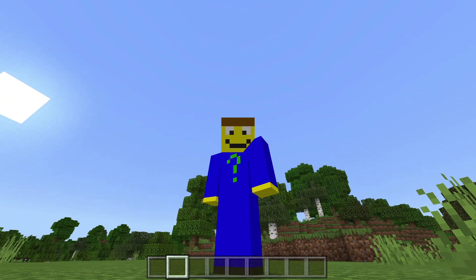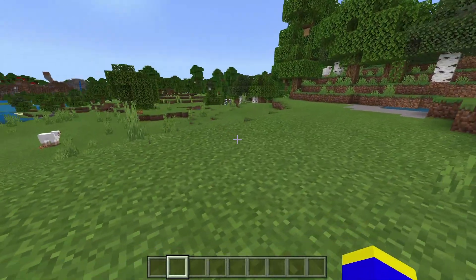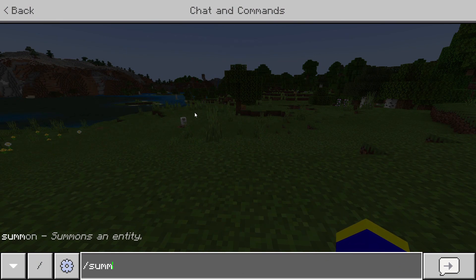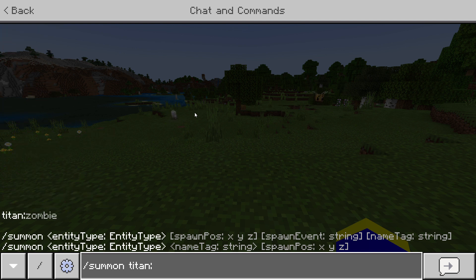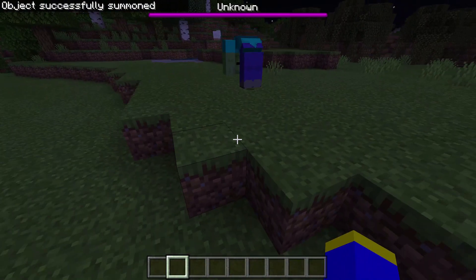Hello and welcome to a new video. Tonight we are showcasing the Titan Zombie addon. The Titan Zombie has 1 million health, and this is how you summon it — by typing slash summon titan. And there you go.